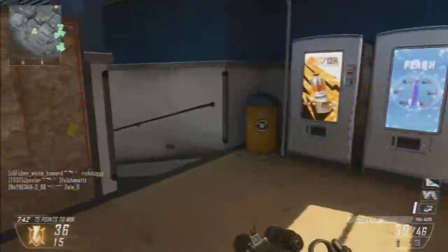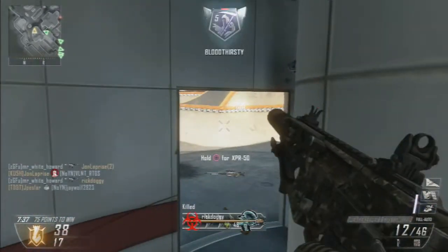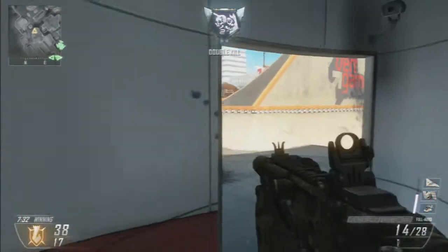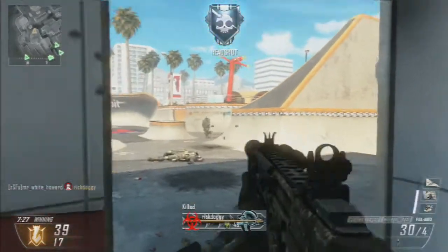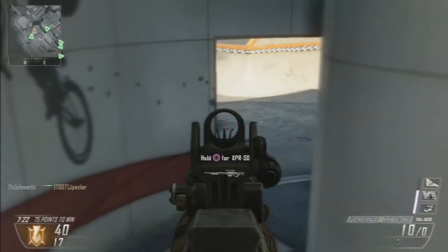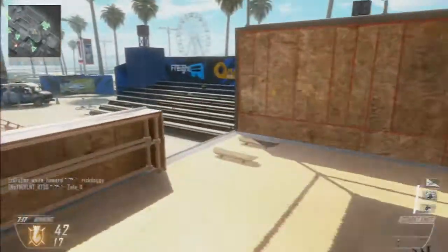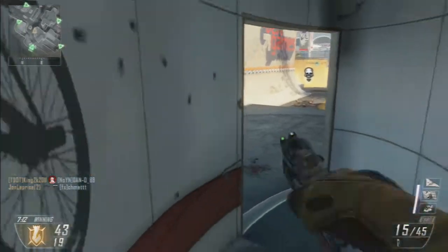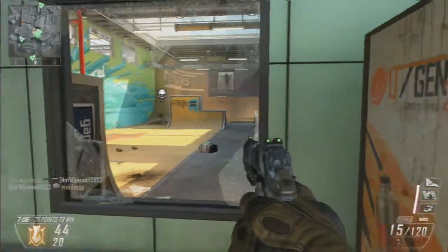The next map we're going to look at is Grind, the map we're playing right now. It's just a skate park — there's a bunch of ramps, rails, jumps, and spots you can get up onto. It's a small map. All the maps in this map pack are quite small. I think the biggest ones would be Mirage, which is a medium map, and Downhill. Those two are medium maps, and Grind and Hydro are the smaller ones.